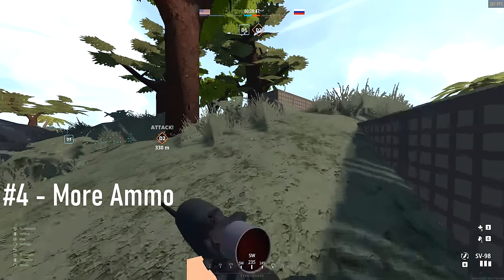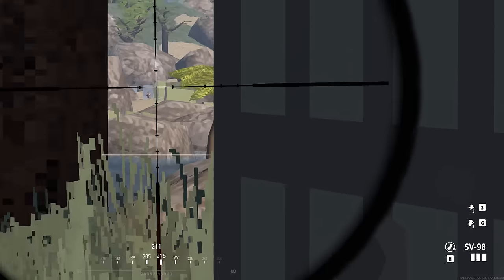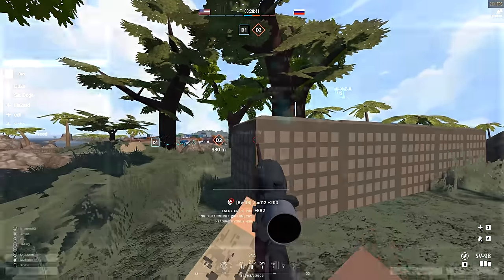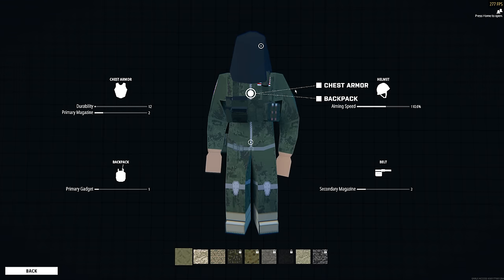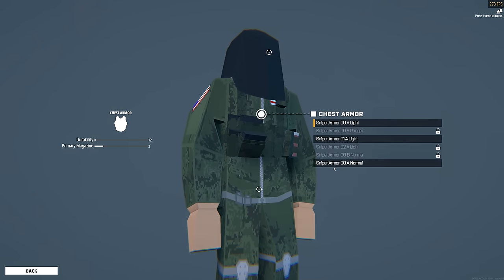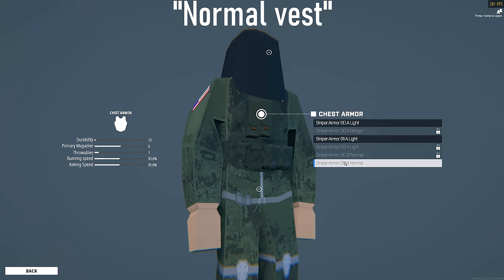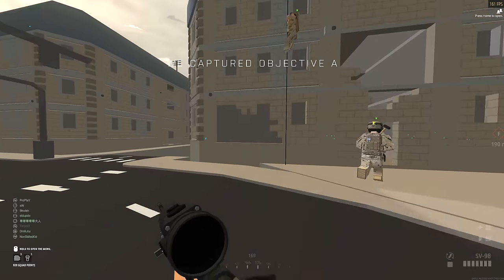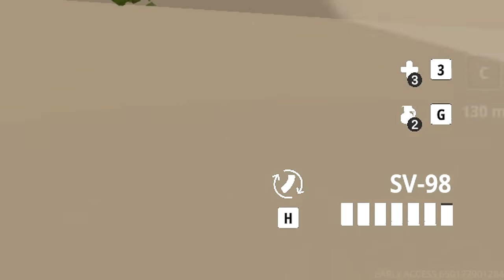Something that people have constantly asked me in comments is how I have more ammo than the default. On most classes, you start with the lightweight armor, which gives you a small amount of mags and one grenade with a slight movement increase. But not everyone knows that you'll quickly unlock a medium vest for all the classes, and that is my go-to armor so you can carry almost double the ammo and twice the grenades. Keep an eye out on your unlocks as they make a huge difference on your guns and your character.